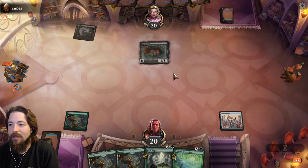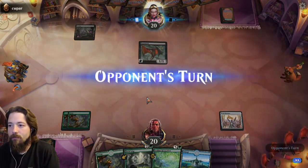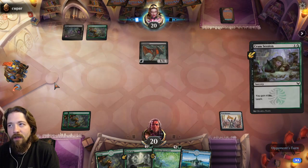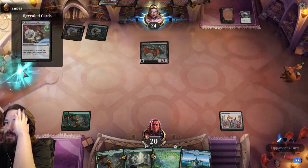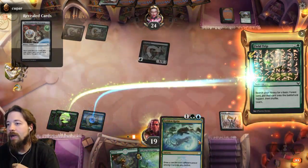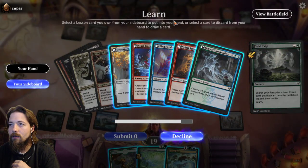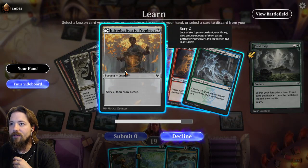I need to draw an Island at some point — oh hey, thank you. If I could draw a second Island... I just realized because I played the Forest I can't play a Quandrix Campus if I draw it. So I might just grab Intro to Prophecy to get myself the card draw I need.